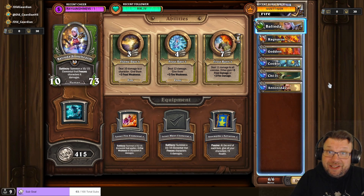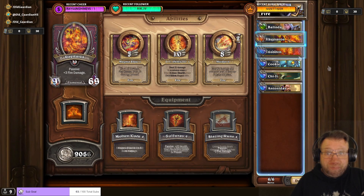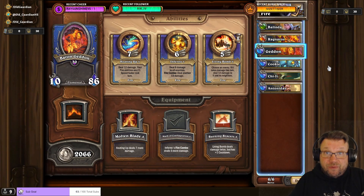10 Deathrattles are really easy to trigger, and actually I just went through this with my regular comp. I'm always doing this one with fire. I'm using Balinda with Lesser Water Elemental, Ragnars with Blazing Rune, Baron Geddon with Mark of Configuration.